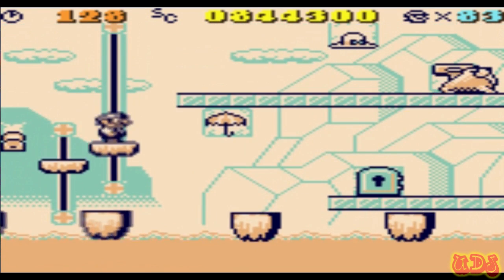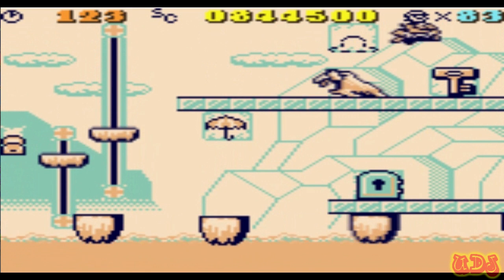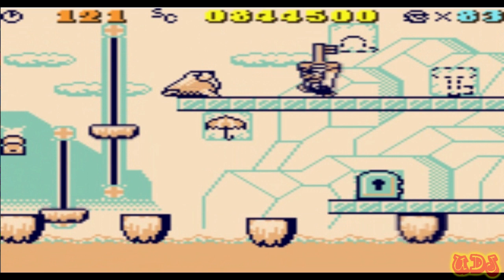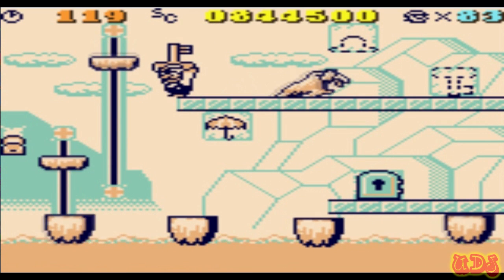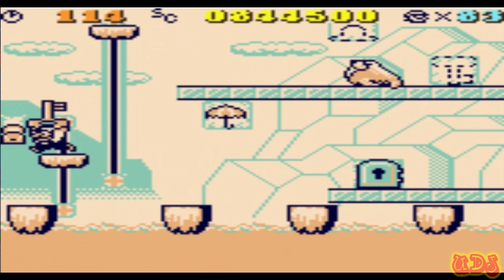The platforms will sink the longer you stay on them, so keep that in mind. You may think the level's over, but not quite — I've got this walrus guy to deal with, who's a real pain. Pick up the key and we've got to carefully make our way down because if we fall in the water we can't hold onto the key anymore.